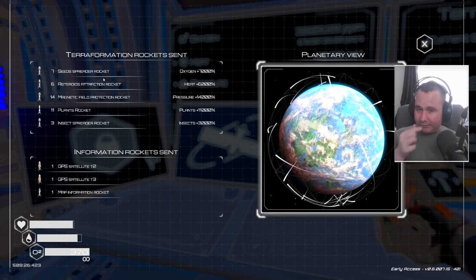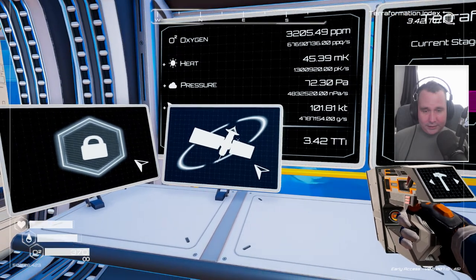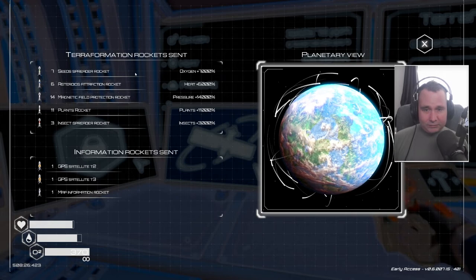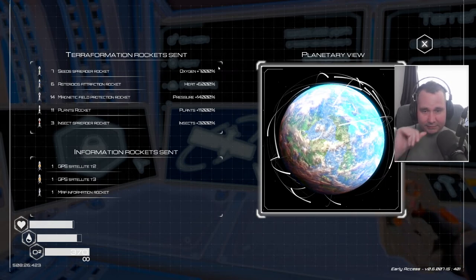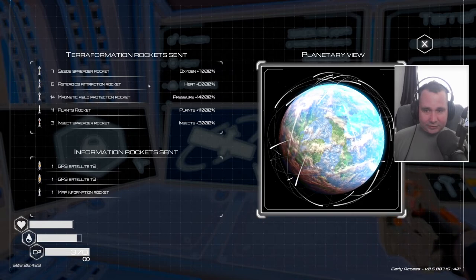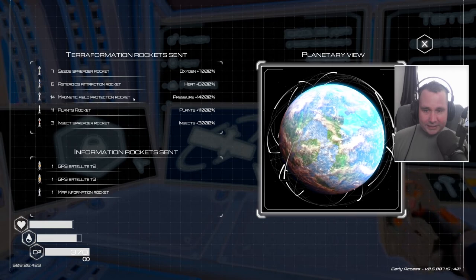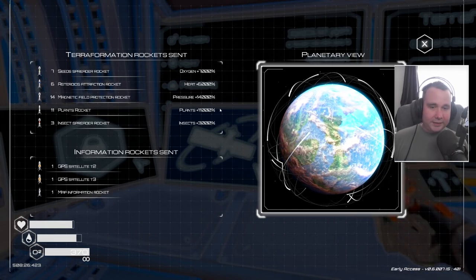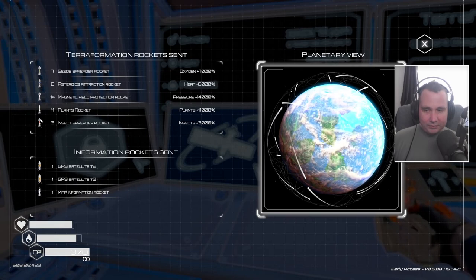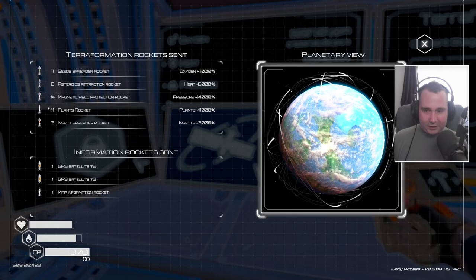That's what I've used to get to this current point. The important information: the seed spreader rocket is giving me a 7,000% increase in oxygen, the asteroid attraction rocket is 6,000%, and the magnetic field protection rocket — which is pressure — is 14,000%. Those are the important ones to look at, though the other two play a pivotal role as well but are a little bit later game.